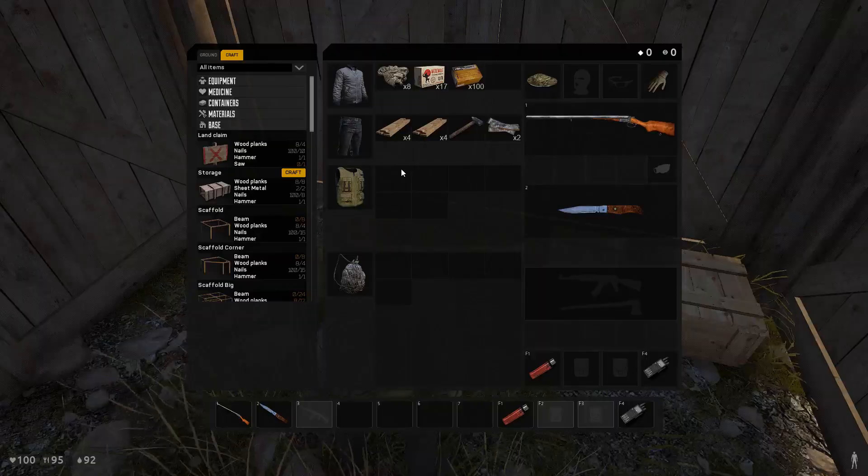Hey guys, so I was gonna log off, but I decided to do one more Gorky run. And as usual, whenever you're looking for something it never appears, and when you don't want to do it anymore and just wanna go offline, it suddenly appears. That's what happened to me with the sheet metal. I was looking for a long time but couldn't find a single piece. Then in just one run through Gorky, I managed to get two. So I'm gonna build this huge storage now.